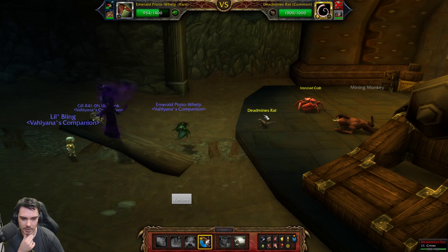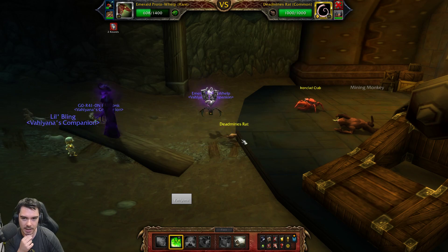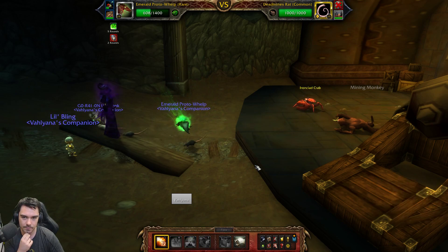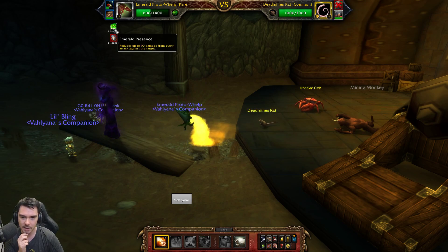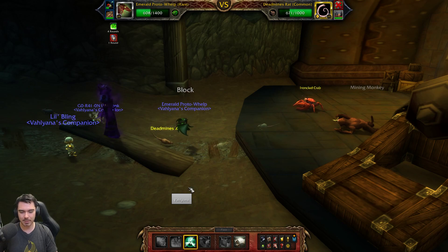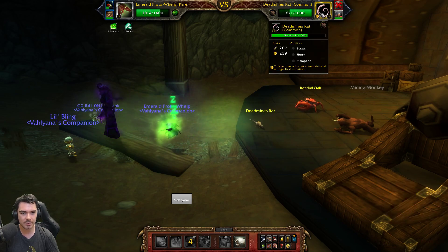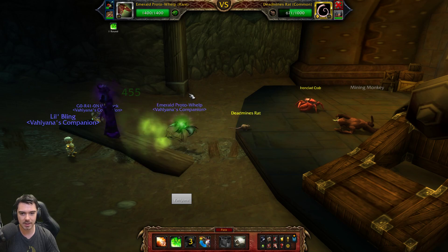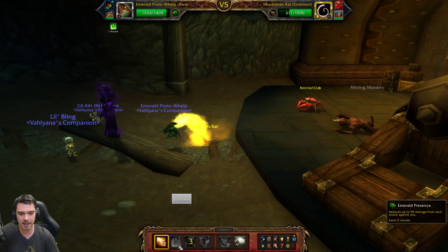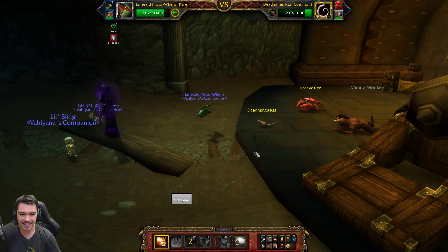We'll swap in our Proto Whelp and use him to take out these common-quality backline enemies. We've taken quite a bit of damage here. We're going to Breathe once — living a little dangerously. Hilariously, our Emerald Presence, even with the Shattered Defense debuff, totally protected us from that damage — very funny. We're going to use this opportunity to heal up fully with our Proto Whelp, then two Breaths to kill him should be just fine. He did 23 damage — the big 23.